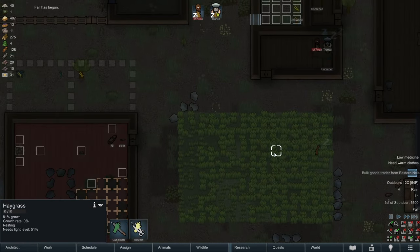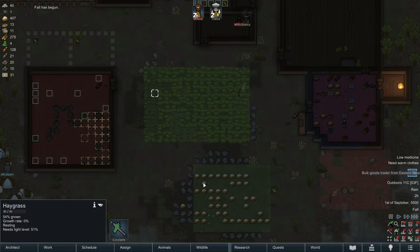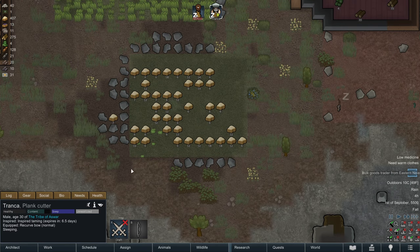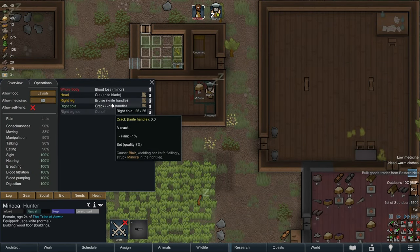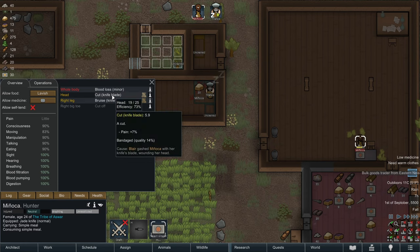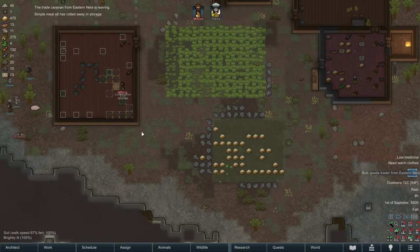Fall has begun. It looks like we're going to get off one harvest of hay grass before fall ends and winter begins. We should be able to get off maybe two harvests of rice, hopefully. Tronca just needs to get onto sowing the rice already. How's Manyaka healing up? She just has a cut and a bruise on her right leg healing pretty quickly, and a cut on her head healing a little more slowly. Not too bad.